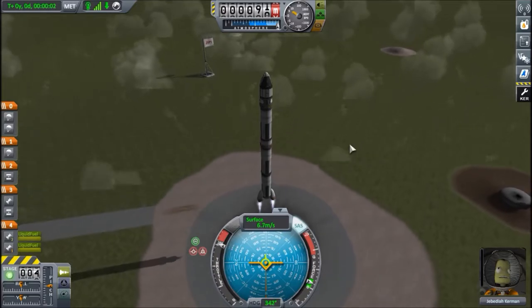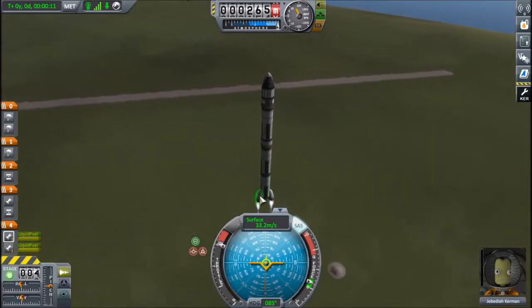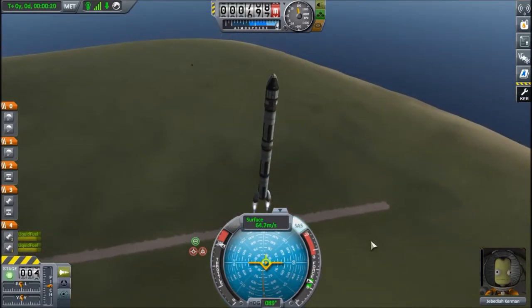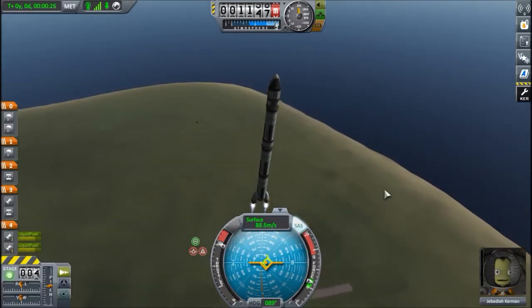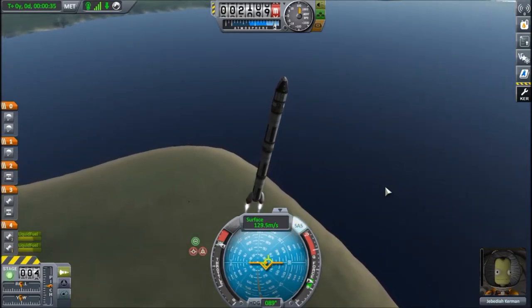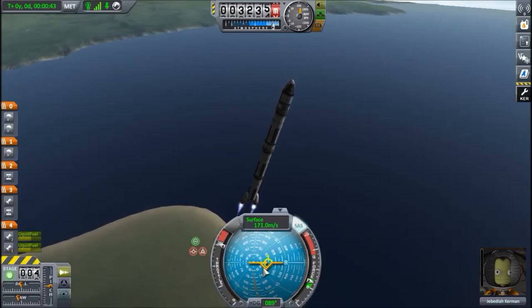We've got to start by making orbit, so we're going to make as efficient a gravity turn as possible. I forgot to save the changes to the gimbal to avoid the wobbling — there we go, much more stable. We're going to make a gravity turn and try to make it as efficient as possible because this thing has just enough fuel for the flyby and the return. Turning slowly, following the prograde marker, staying inside the prograde marker — very important.